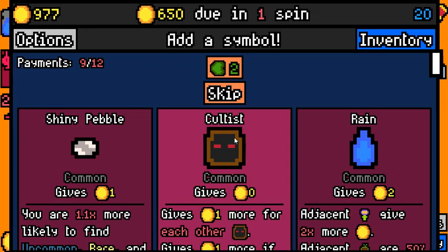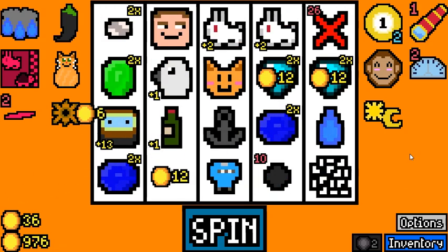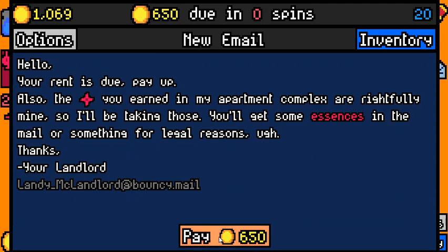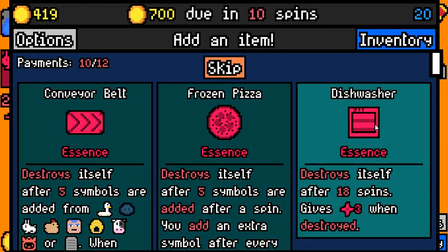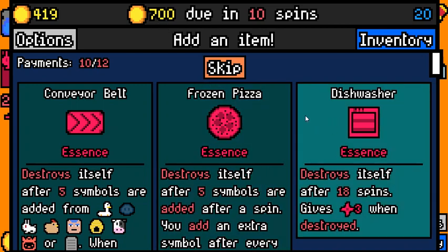Is that our fifth Cultist? Yeah, we definitely would have gotten there, but at what cost? Dishwasher Essence is not going to help us. I miscounted. Yeah, from here there are 10 more spins in the game, so the goal would have actually been in time to be a Diamond. I completely miscounted that — that's a shame.